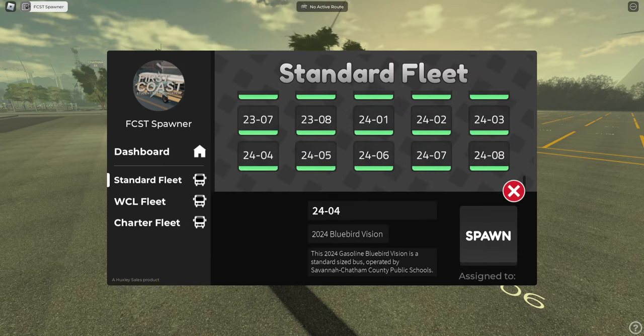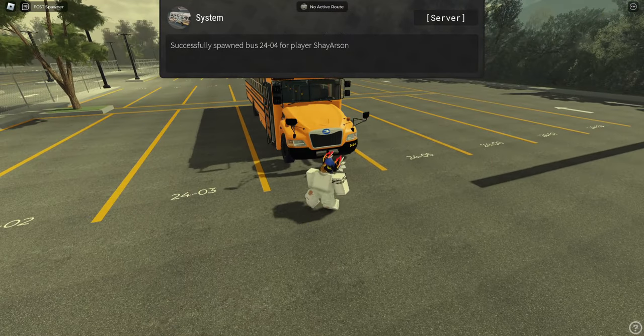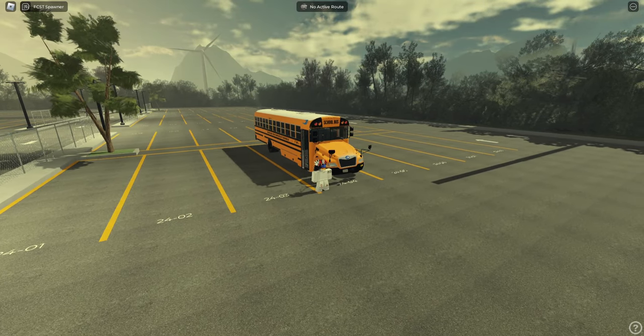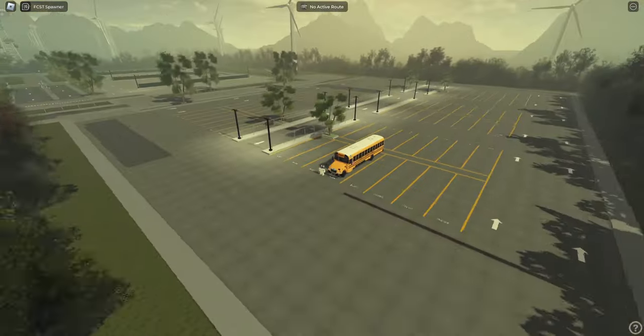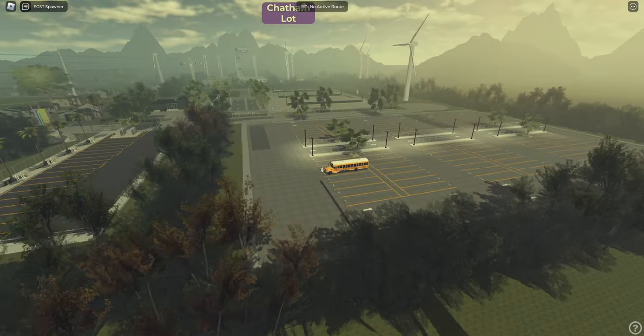I think it's a propane — or maybe still a gasoline. I'm glad they got the Huxley spawner. Like I said, that other one was broken. It didn't have a proper despawn system — it had buses spawning on buses.